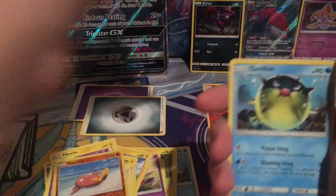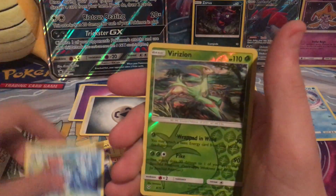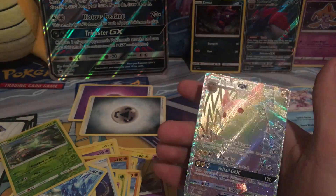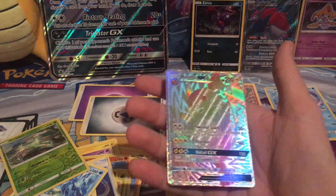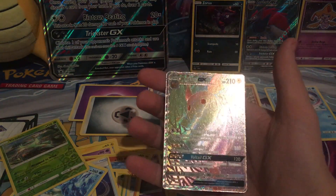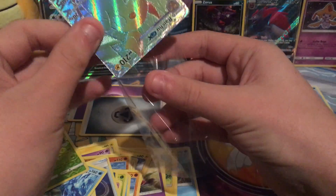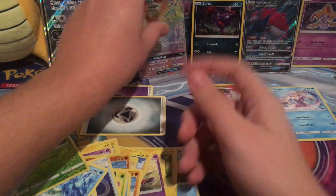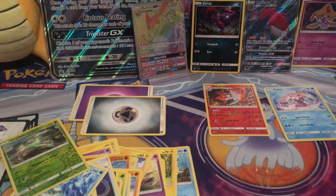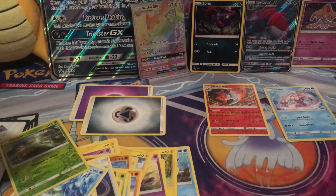That was a very nice pack. Alright, pack three: Stunfisk, Qwilfish, Shroomish, Scraggy, Jynx, Super Scoop Up, Sophocles, Feraligatr, Raizon, Reverse Arcanine... Oh my god. Remember guys, I paid $18 for this box. So I paid $18 for a Hyper Rare Raichu GX, a Zorua promo, a Zoroark GX, and a Shining Jirachi — and we still have two more packs. Well worth the money if I say so myself.